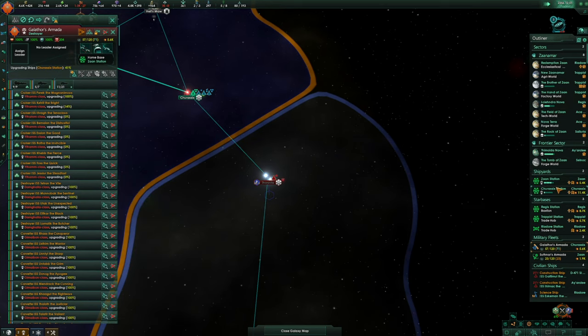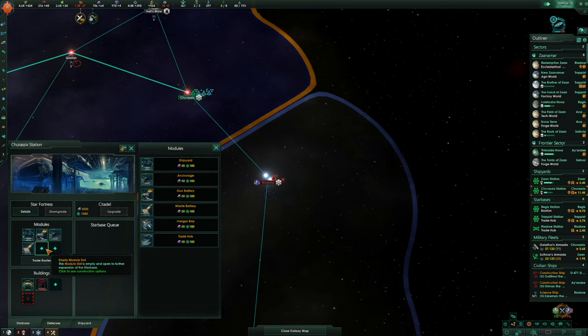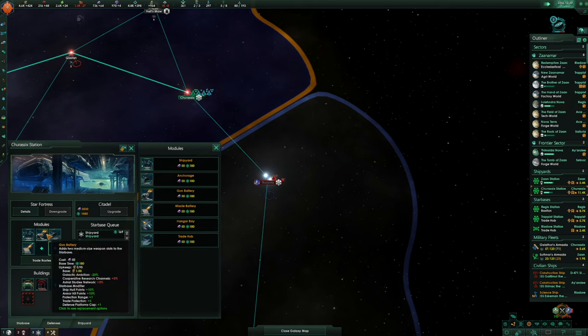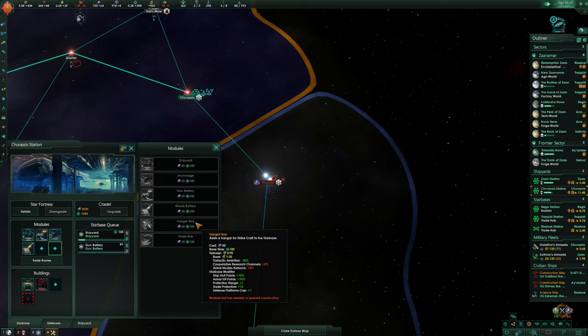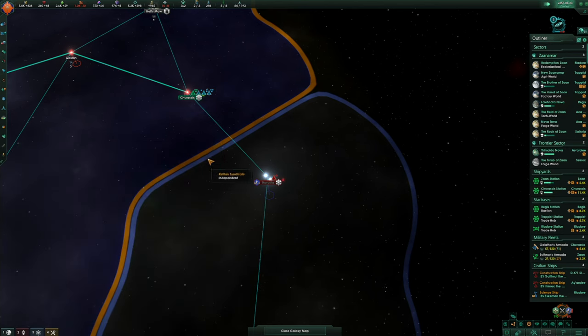On Jurassic Station, I think we'll build another shipyard here. What are those? A gun battery and a missile battery. I think we'll build another gun battery. No trade hub here — no point.